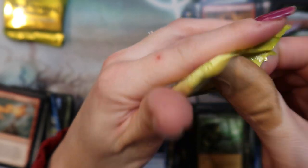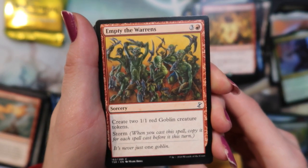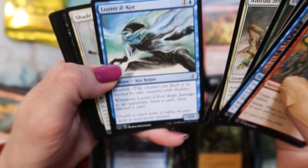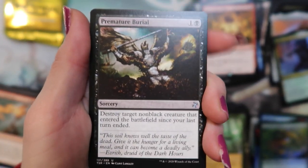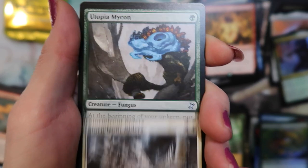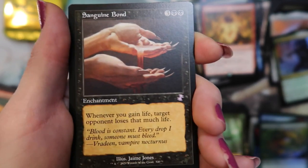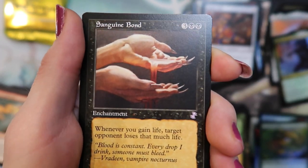Everybody likes the Elvish Mystic. Come on, can we get there — look at all them goblins. They're only Premature Burial — he wasn't dead. Stormfront Riders. Utopia Mycon. Stuffy Doll. Sanguine Bond — nice. It's between the hands. Insect token.